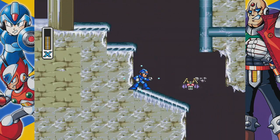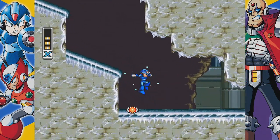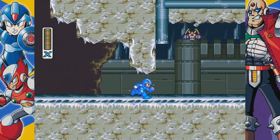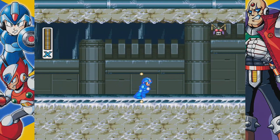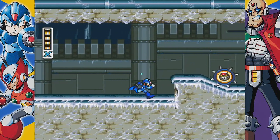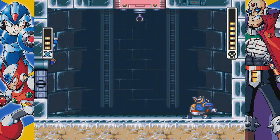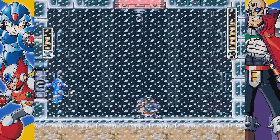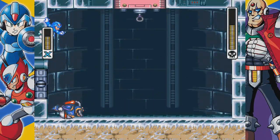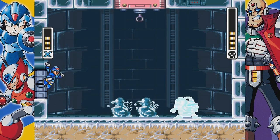While the core gameplay of Mega Man X remains very similar to the original, there are a ton of differences. First, there is no Dr. Wily here. Instead, you're fighting a Reploid named Sigma, and all of Sigma's minions are animalistic in nature for some reason. Apparently, Reploids are big on being robot furries. Or maybe it's just their designers. I'm really not clear if Reploids are self-replicating or manufactured in some way.